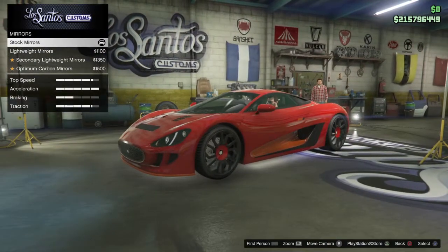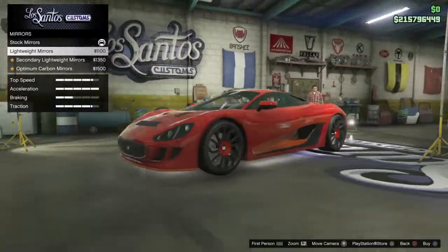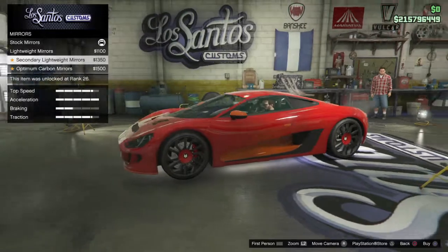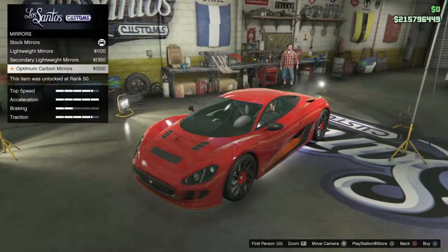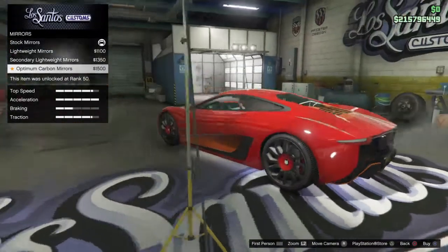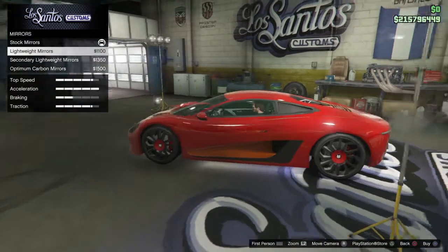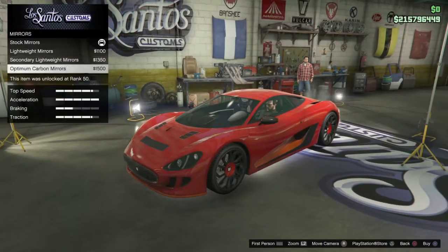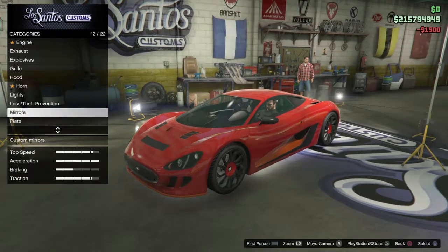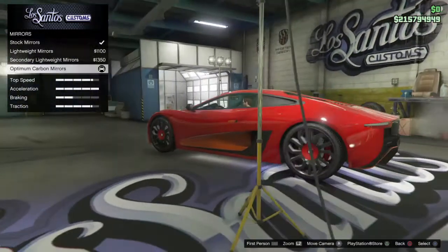Mirrors — we got four mirrors here. We got lightweight mirrors which pretty much just change the bottom of the standard mirrors, secondary lightweight mirrors, and optimum carbon mirrors. That one's the most expensive at $1,500. We'll go with these.